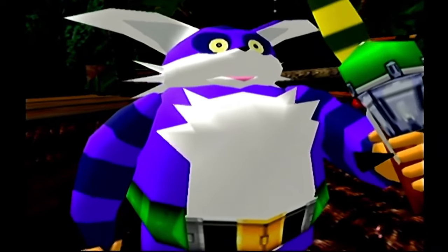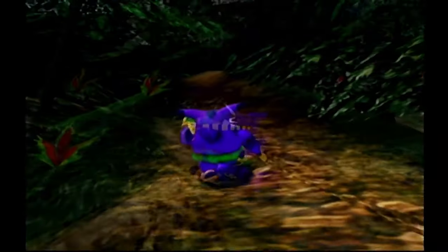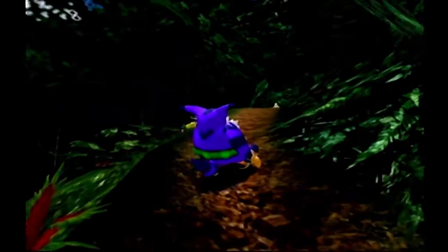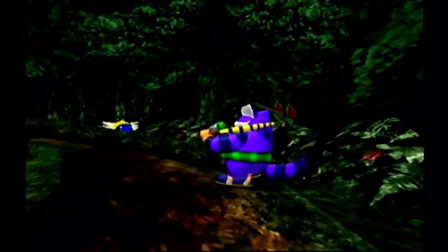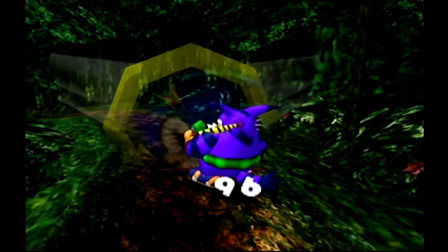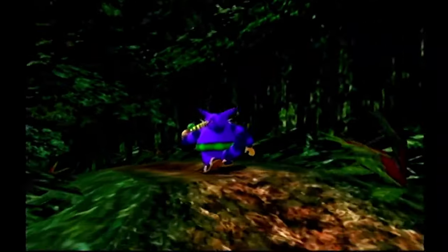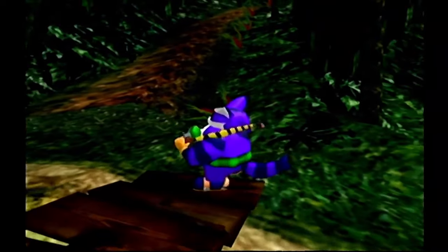There's two more things to get while we're in this general area. Due north of Big's house — directly north. I'm kinda wandering around the jungle here looking for this one thing, but directly north of his house is this. Just out in the open? Just out in the open. It's kinda hiding in the jungle right there. At Big's house, that path to the left there leads to the emblem.